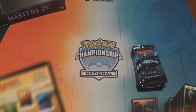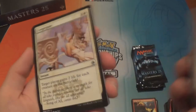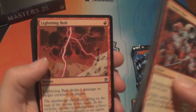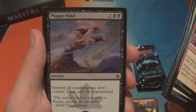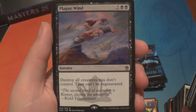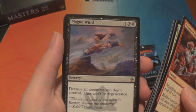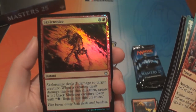If you have random creature types it's normally dragons — I like cute and cuddly creatures. You like dragons and rats and lions. Congregate, Lightning Bolt — I know that card, we like Lightning Bolt — Promise of Bunrei, and a Plague Wind — seven and two black, wow that's expensive. Sorcery: destroy all creatures you don't control, they can't be regenerated. That seems really expensive but it's good. And a foil Skeleton Shard.